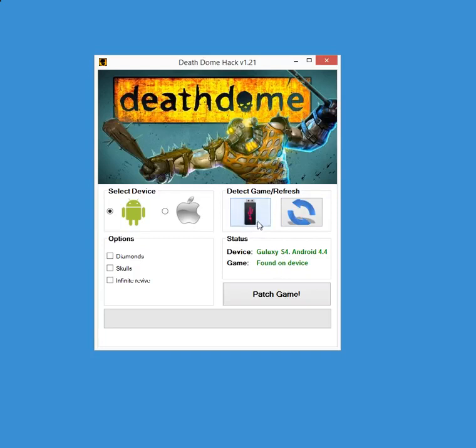If you didn't found it, you just click it. You have diamonds, maximum amount already set. Two skulls, last diamonds, maximum amount already set. If you don't want something, just untick it. And infinite revive — I don't want revive so I won't tick it.